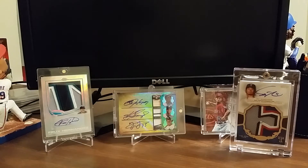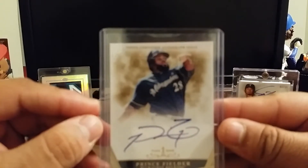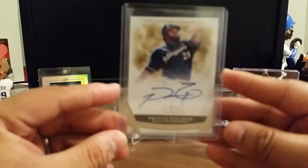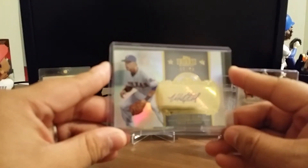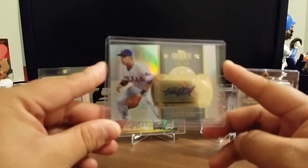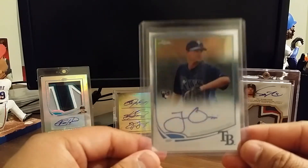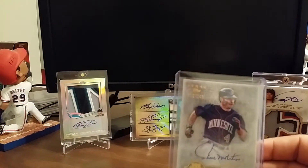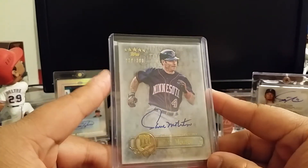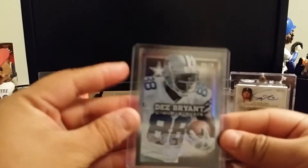From Tier One 2011, a Prince Fielder numbered out of 10 — 2 of 10 — on-card autograph. From 2013 Tribute, a Michael Young Tribute to the Stars — I know there are quite a few fans now that he plays on the Cubs, even though this is in his Rangers uni. A Chrome rookie card of Jacoby Ellsbury, looking to move that ASAP. From 2013 Five Star, Paul Molitor numbered at 386. From Absolute Spectrum, Dez Bryant numbered out of 10 — 6 of 10.